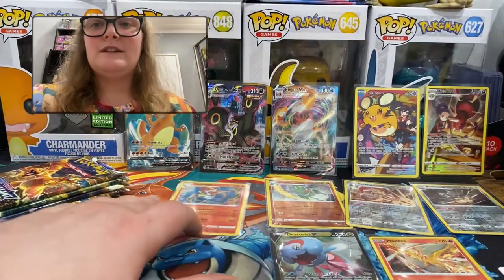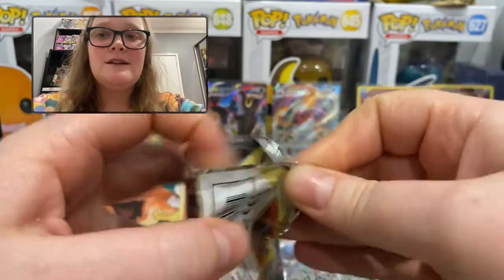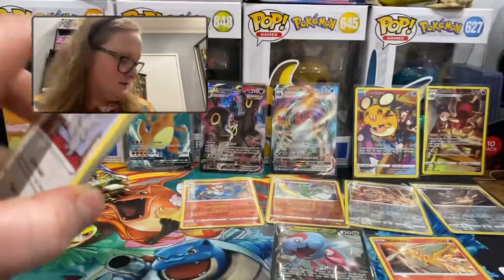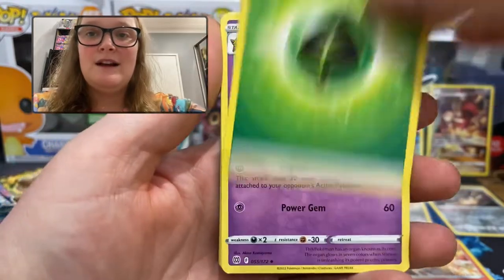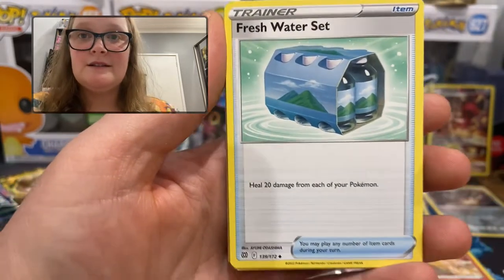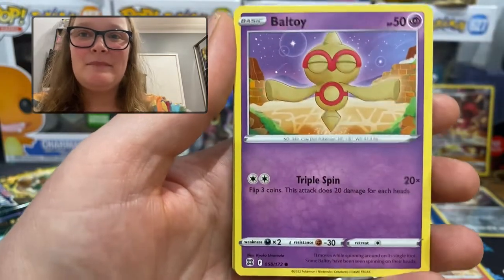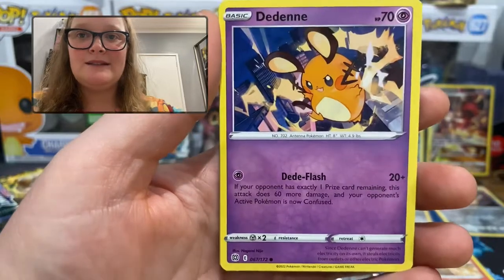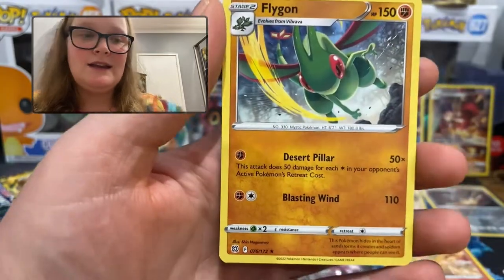Whenever I open a booster box for the first time, I really hope that whatever I find, it's different in every pack — even if I pull regular rares, you kind of need them to complete the set anyway; you just hope you won't get any double ups. And so far, so good. Grass Energy, Starmie, Fresh Water Set — heal 20 damage from each of your Pokémon, that is very generous. Ciguliff, Mincino — I like the art of that one — Balthoy, Snorunt, Nosepass, Dedenny. An uncommon Ciguliff for the reverse holo. And the rare is a regular rare Flygon.